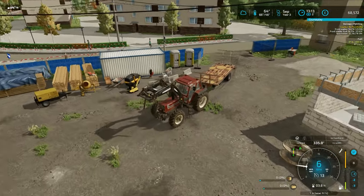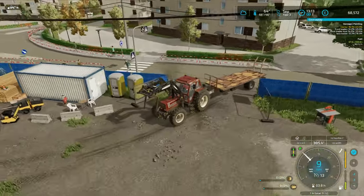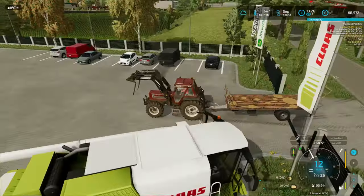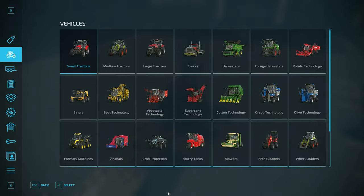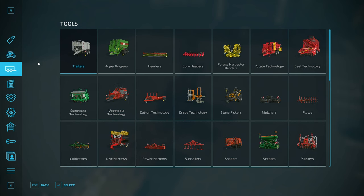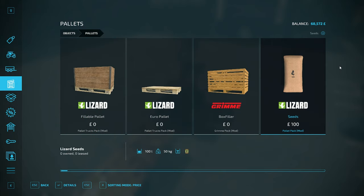Right, let's get to the store. Here we are in the store - let's get some seed. We'll go in pallets, let's have a look.